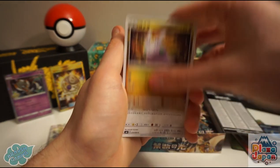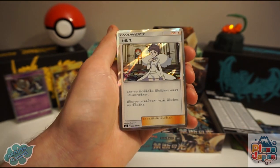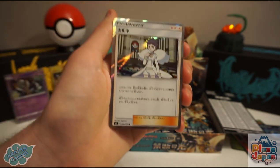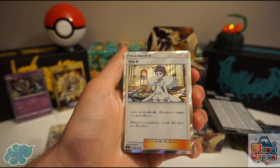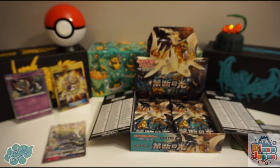Skiddo, Goomy, Noibat, and a Diantha holo card — continuing the trend of holo trainer cards like Cynthia in SM5. Diantha is a nice card and the artwork is pretty good, with Lady behind it. Both of those come as full-art versions as well.